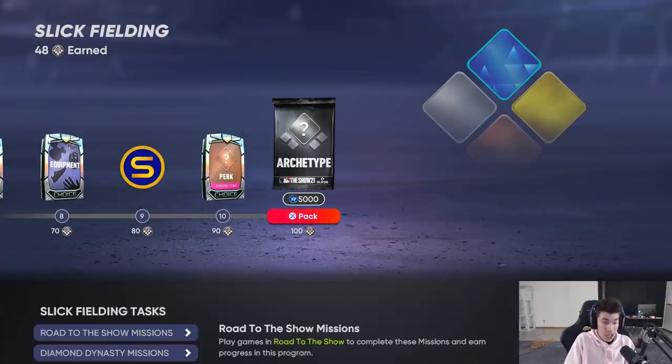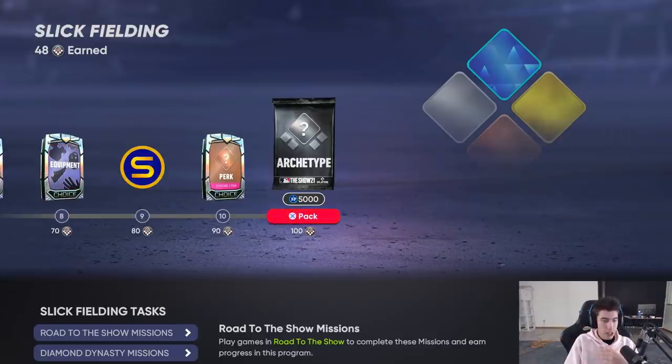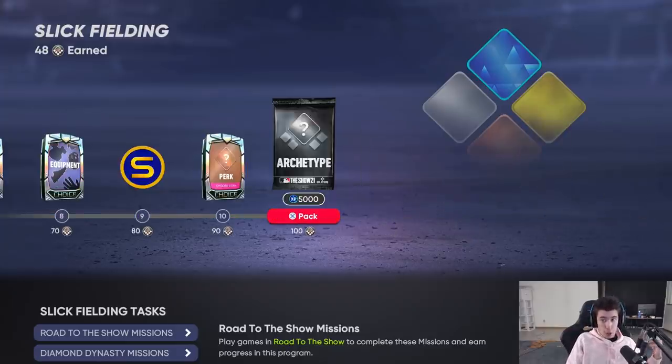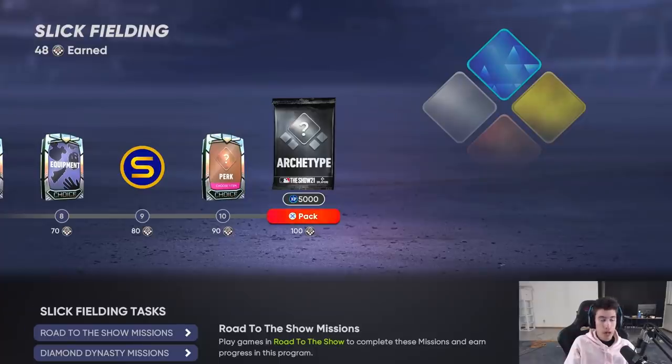Once you unlock this for the Slick Fielding - or whichever lowdown you have your ball player on - once you unlock the silver tier, it resets back to zero and then there's a new program to progress through. Except this time at the end it's going to be a gold archetype for the Slick Fielding. Then once you progress through the gold one, it resets again and at the end you unlock the diamond version of your creative player.